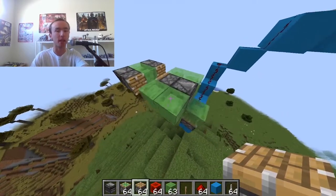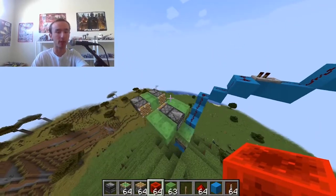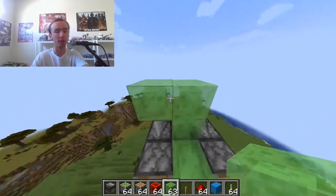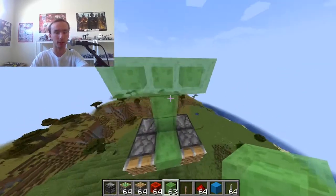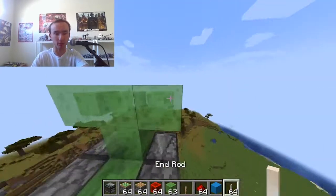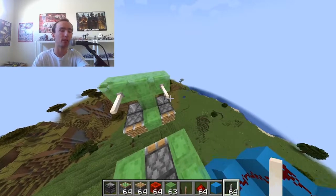We're going to build the tail. You can make it one block higher if you want, or you can make it three blocks high like this — it's all up to preference really. Personally, I'm going to go with it being about this big, and then we're going to place some end rods on it just to make it look good.